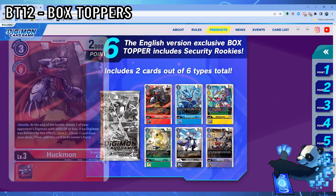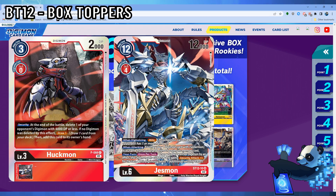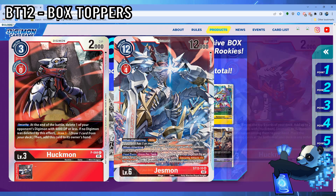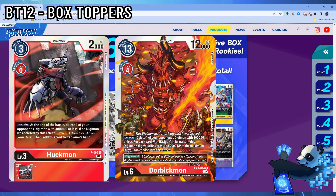First up, Huckmon is a Security Rookie with a 3 cost play, 0 to Digivolve from a level red 2 Digitama. Its security effect at the end of battle deletes one of your opponent's Digimon with 4000 DP or less. If no Digimon was deleted by this effect, draw 1, and then you add this card to your hand. While you may not run this Digimon in any red deck, I do see it as an addition to Jessmon related decks. With Beelzemon arguably being the easiest deck to build right now, Huckmon can stomp out any Impmons in battle, then delete any other bodies if they choose to go wide. That said, I still think there are better picks for Jessmon being Search and DP buffs. Dorbic decks have some utility with this card considering this Digimon is also a dragon attribute.